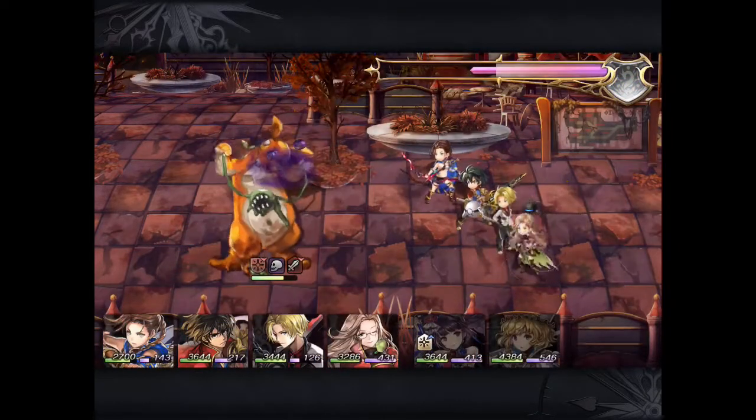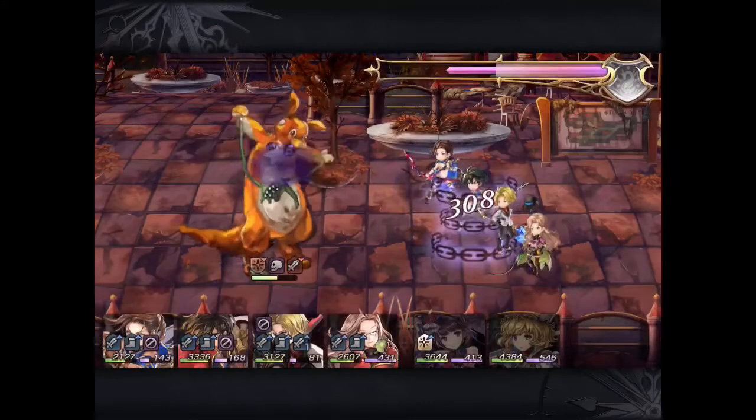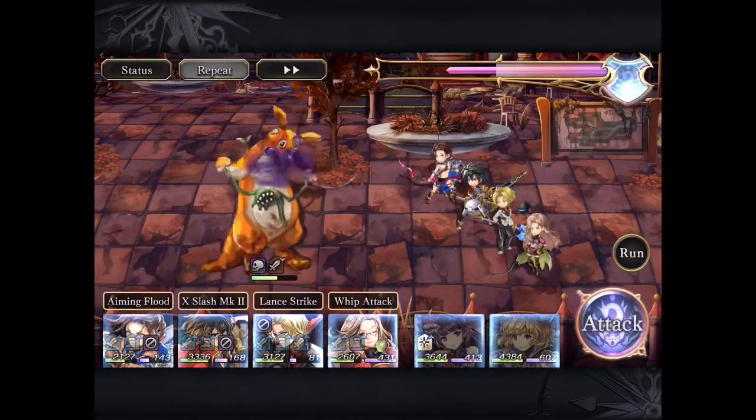So the main things are the same: make sure you have debuffs, make sure you have status removal, and in this case I'm just going to use AF to get rid of this annoying horror.